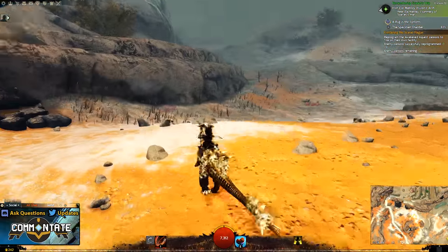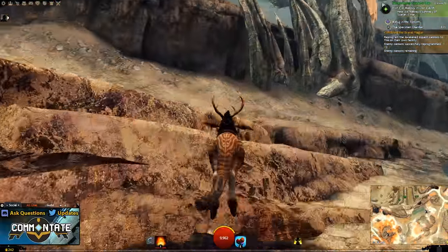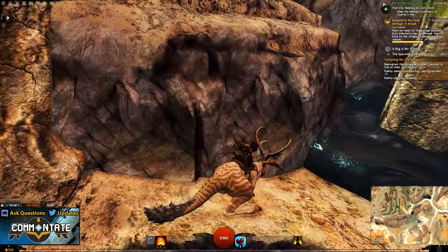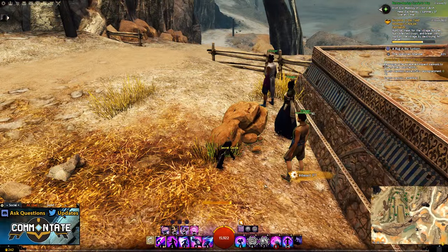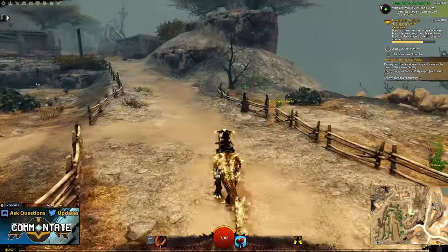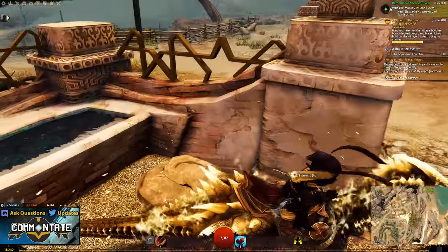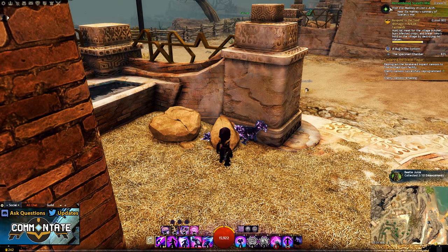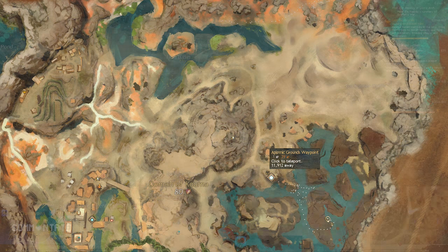Just to the right of that path you should see what looks like a large boulder on your map or minimap, and it's right at the base of that boulder that you find your first secret cache. From here, head northeast towards the farmlands — you can use your springer mount to get over some of the cliff sides. Pass the farmlands itself, and just to the right of those farms you should see a Palawa Joko statue. Right at the base of that statue you'll find your second cache.